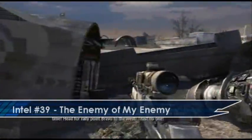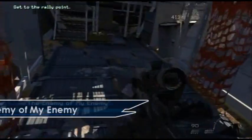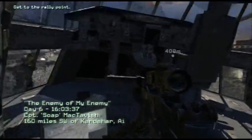Right at the beginning of the next mission which is The Enemy of My Enemy, you will find your Intel if you drop out of the plane to the right and then go up the nearest plane, and you'll find it in the cockpit.